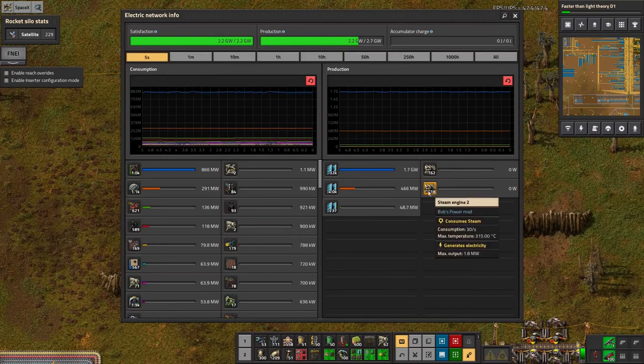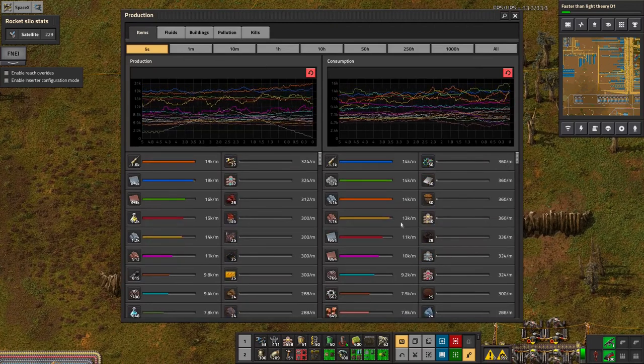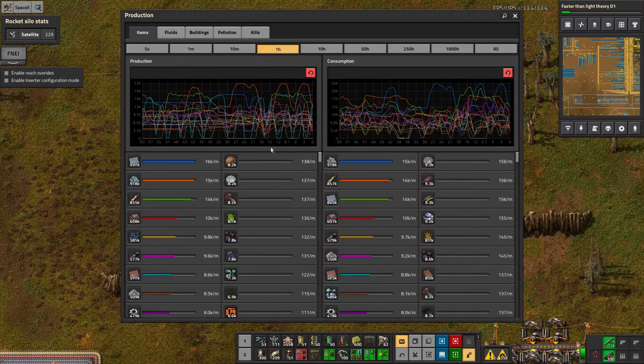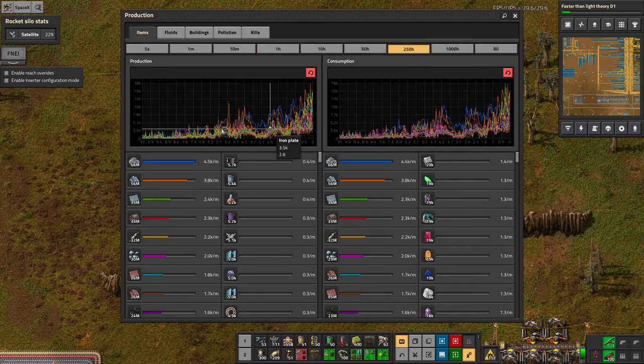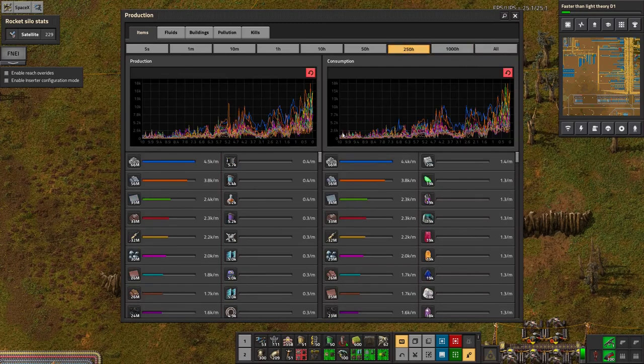Power is still good, we're not using any of the steam generation. Let's have a look back at the production stats - I find these fairly interesting because I'm a massive stats nerd. The problem is there's just so many different things being produced it's a bit of a mess to read anything out. You can see the general trend upwards over the time I've been playing - about 250 hours, with little bursts of crushed stone.